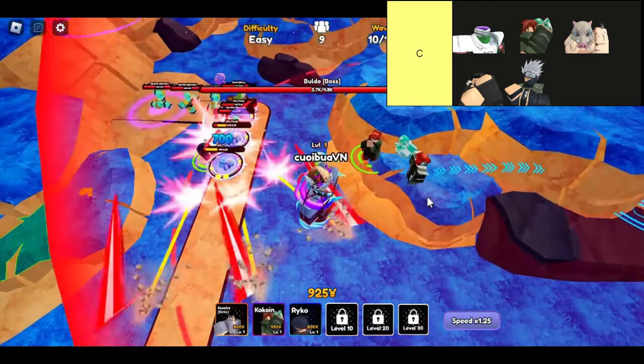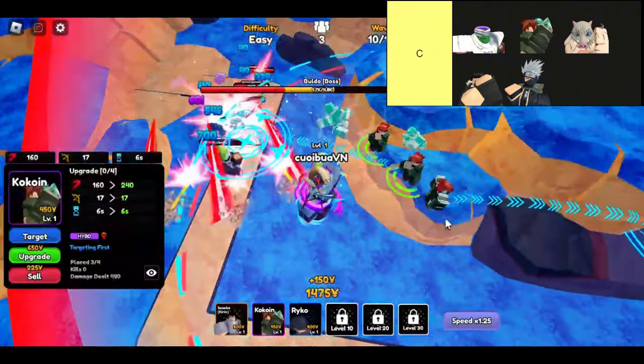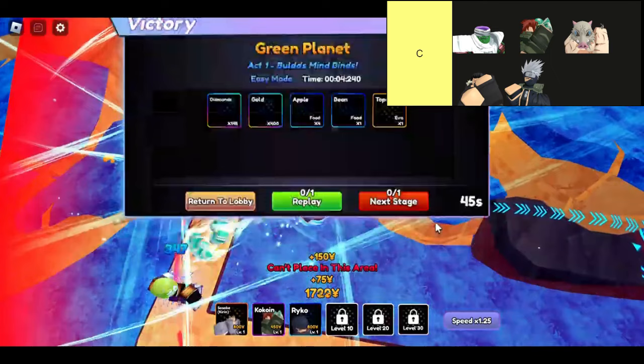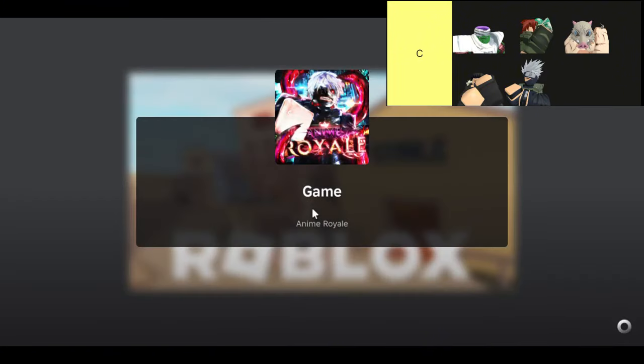Speaking of Cocoon, he's arguably the star of the show in C-tier. If you're looking for DPS, Cocoon is your guy. This epic hill unit boasts a multi-hit attack that hits hard and fast. The best part? His placement and upgrade costs are super cheap, making him a fantastic choice for players who want to maximize their damage without breaking the bank. If you're progressing through the story, Cocoon should definitely be on your radar.